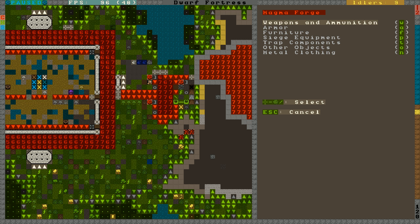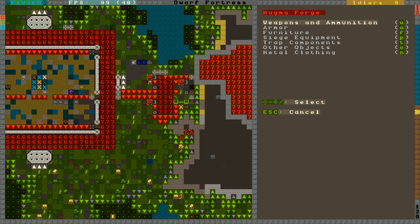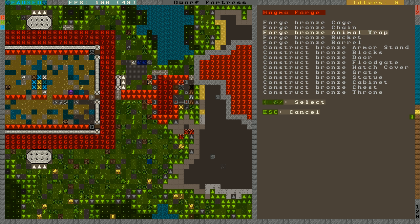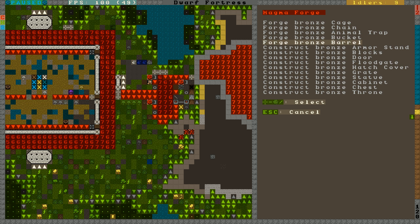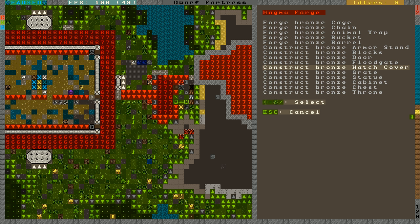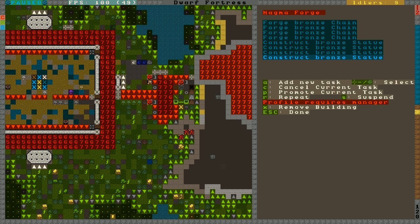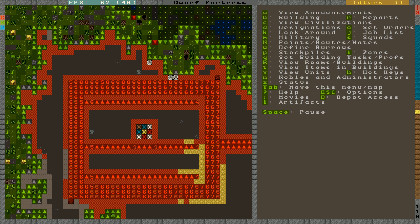Let's use that bronze to maybe make some armor and furniture. We'll need some chains — always need some chains. Let's make a couple of chains. Let's see anything else we need from bronze — not much at the moment. I'll make some bronze statues to look nice — place one at every entrance. Those guys will work now; the magma should be filling up too.